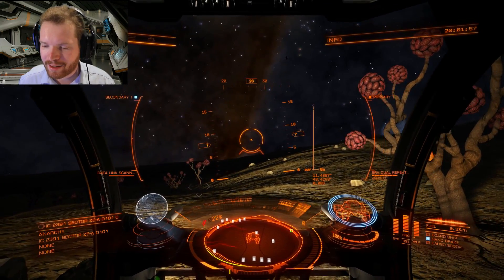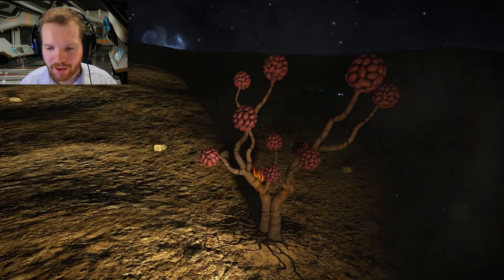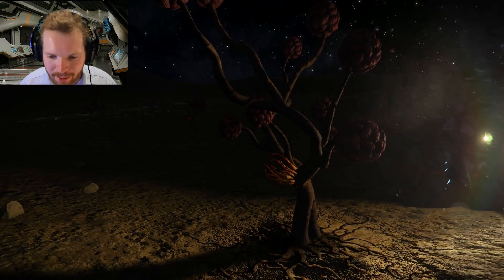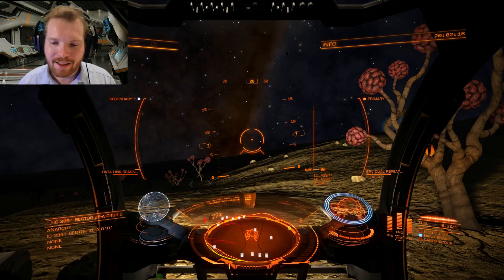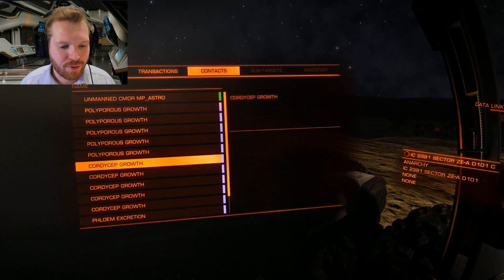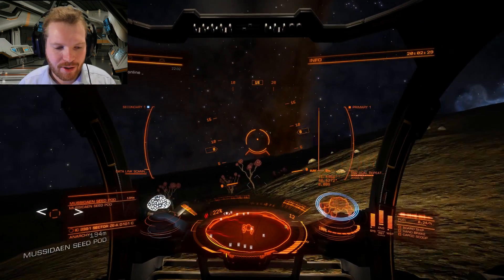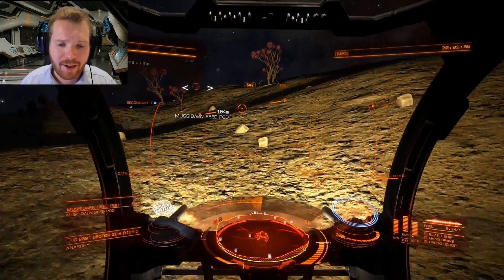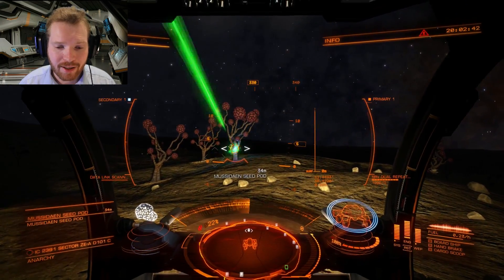Not only that, you'll also notice that some of these actually have some rather interesting things growing on them — like this one here, for instance. As you can also see on my radar, there are a ton of different growths on these things. Take one of these seed pods — what you can do is go out and shoot them and they will spawn different materials, everything from low grade materials to rather high end. So you can also use this for prospecting engineering material if you're interested in that.